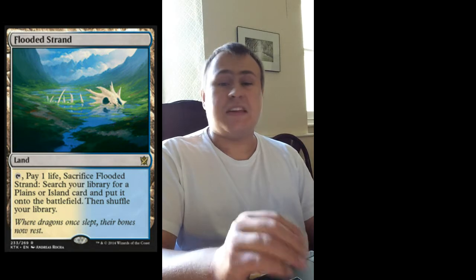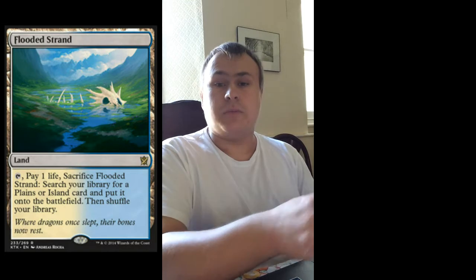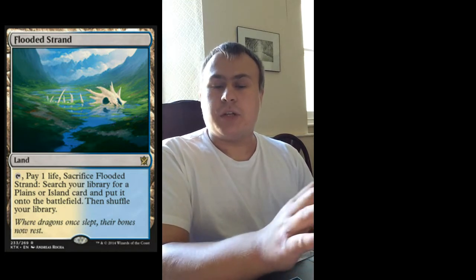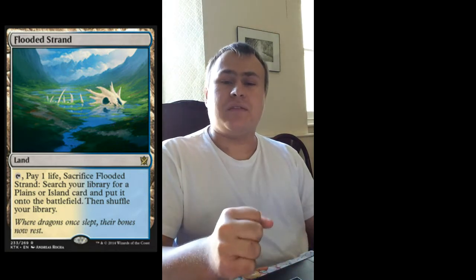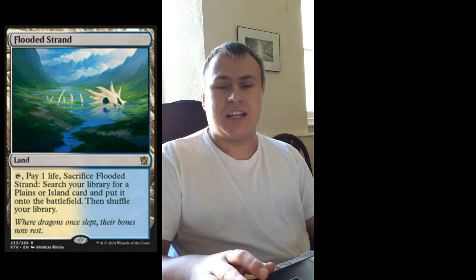I know there will be some of you who think these are just glorified Evolving Wilds that you pay one life for, but they are much more than that. Many of you say that's because they interact with shocks, which are rotating when these come out. But they are the best mana fixing you can have on lands — much better than tricolour lands, much better than scry lands, just for colour fixing. Scry lands also provide the scry, which you may value more in a deck that doesn't need so much fixing, so it really depends on what you want. I'm definitely really excited about fetch lands coming down in price and being useful in standard.